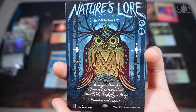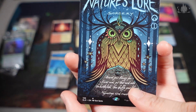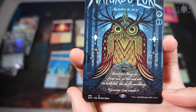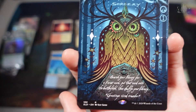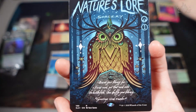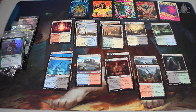Last but not least would be Nature's Lore. Search your library for a forest card, put that card onto the battlefield, then shuffle your library. Greetings, tired traveller. You see that only these have the flavour text — I don't see the rest having it. I'll go use this card in my deck. Check that out. Gameplay next!